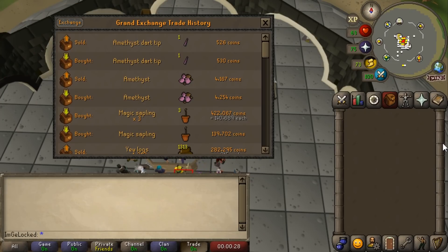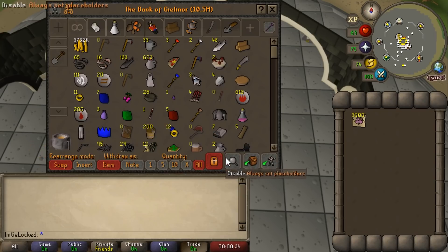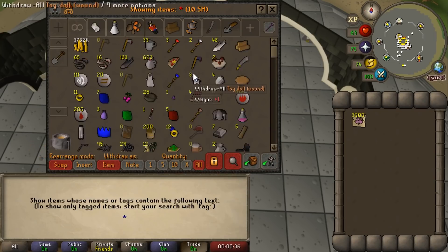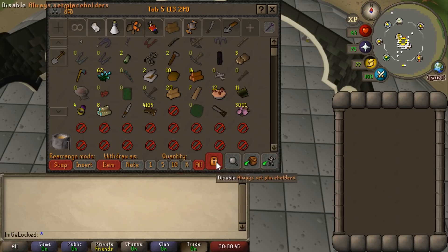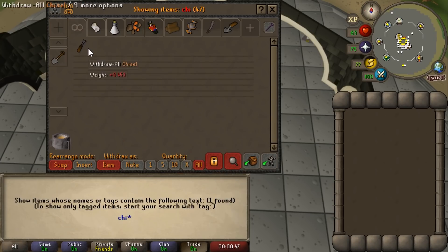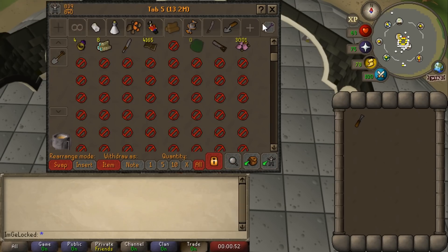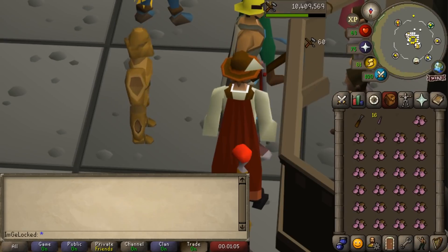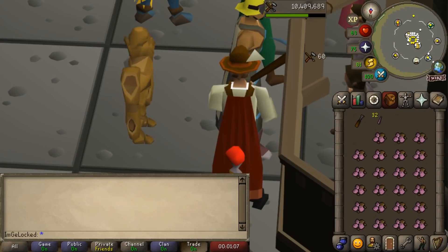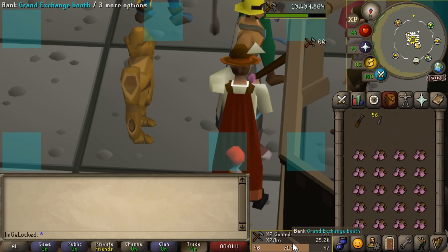One thing I haven't done in a while is crafting training. We're getting very close to 99 crafting and I want to try to get my next level. Right now we're 96 and about halfway to the next level. Cutting Amethyst into Amethyst Dart tips is about break-even right now. The experience per hour is quite high — around 140,000 to 150,000 per hour — and it's super AFK as well.